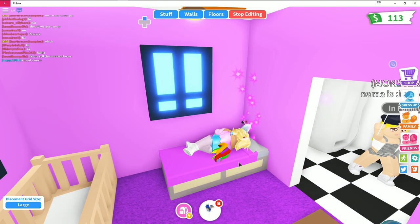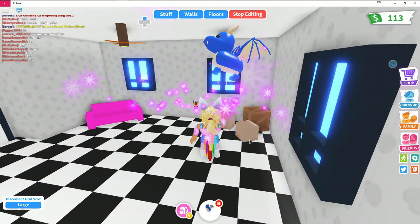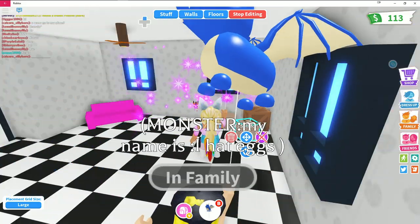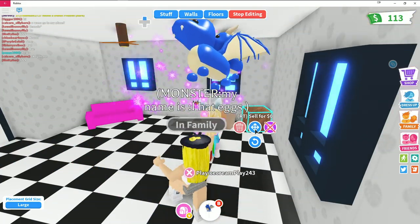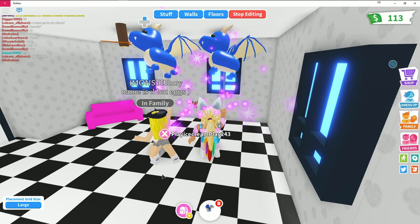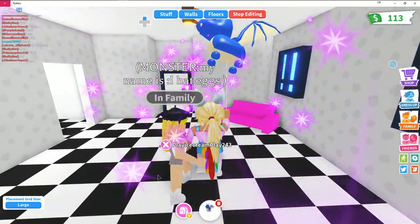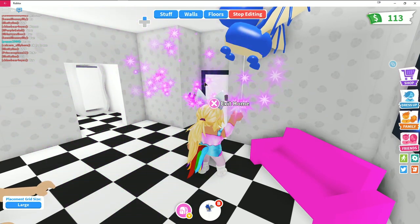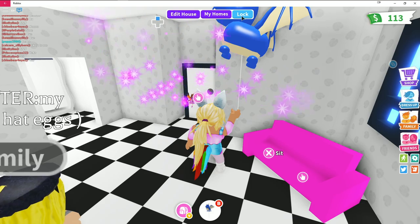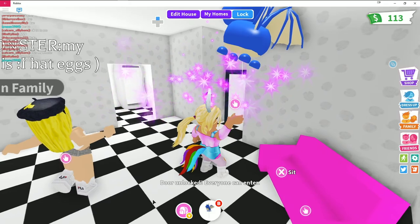The house feels a little crowded — I need a bigger house. I sell the boxes for zero since I don't like boxes in my house. The windows are pretty cool. I stop editing and accidentally unlock the door instead of locking it, so everyone can enter.